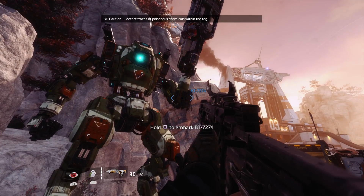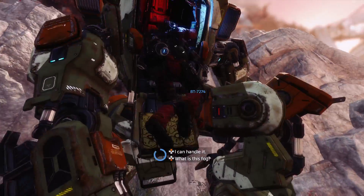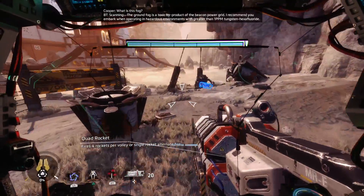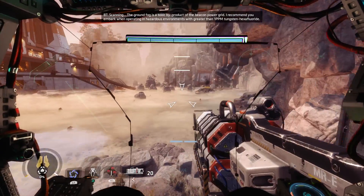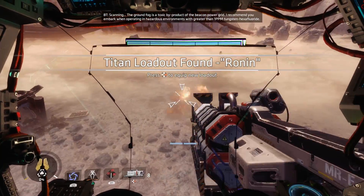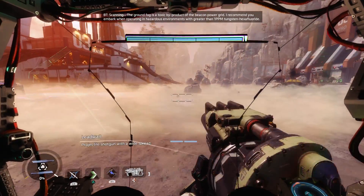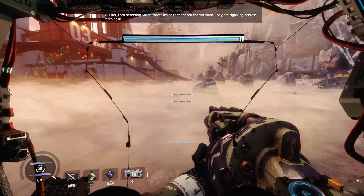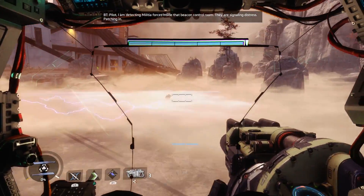Caution, I detect traces of poisonous chemicals within the fog. The ground fog is a toxic by-product of the beacon power clinic. I recommend you embark when operating in hazardous environments with greater than one ppm tungsten hexamolite. Pilot, I'm detecting militia forces inside that beacon control room — they are signaling distress.